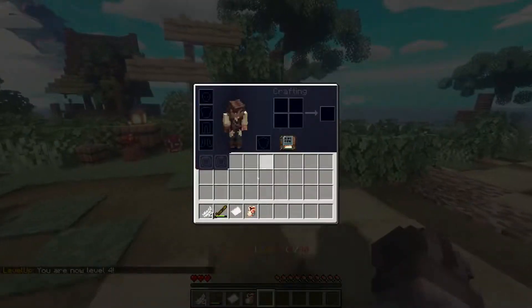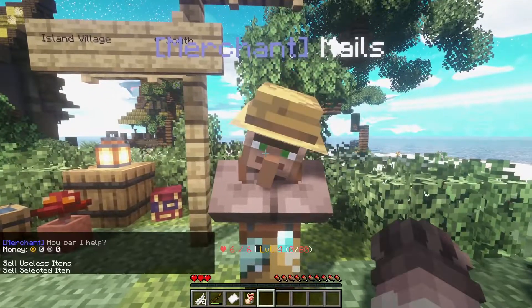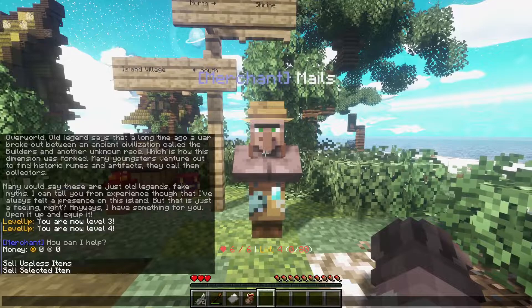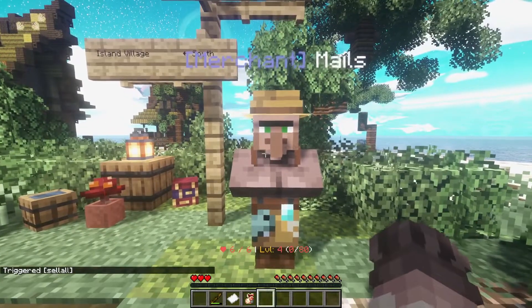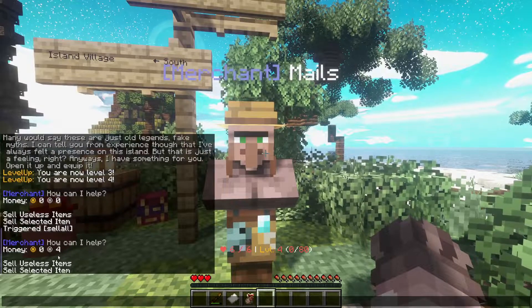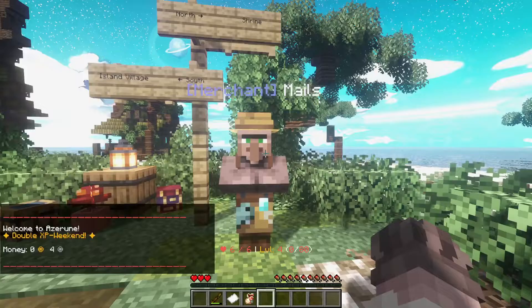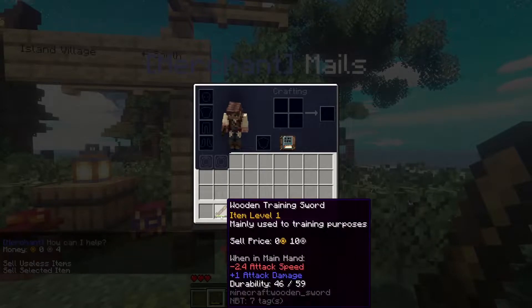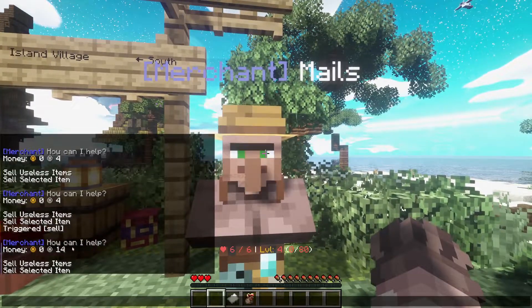Something else I want to show you is that some items are pretty useless, and so instead of gathering these in your inventory, you can go to a merchant. He asks how he can help — well, we want some money, so let's sell our useless items. It goes through your whole inventory selling all the useless items that you have. We only had a few feathers, but you can see they've been selling for the one silver they were showing up as. We can also sell selected items — let's talk to the merchant again and sell a selected item. How much is it worth? Ten silver. And as you can see, you've just gained ten silver.